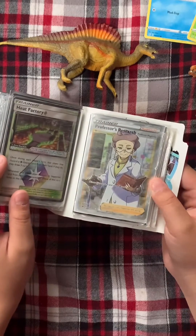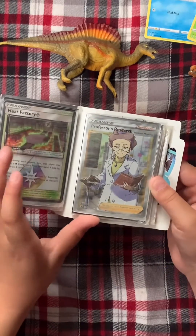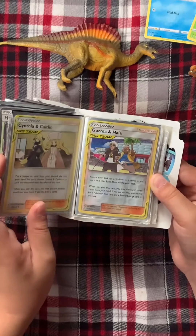My Heat Factory, my Professor's Research, my Cynthia and Caitlin, my Guzma and Hala, and my Bellelba and Brycen-Man.